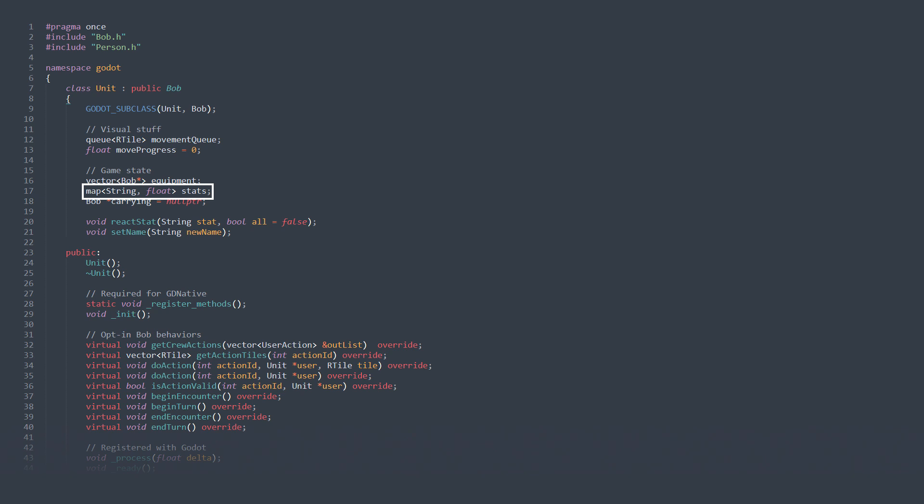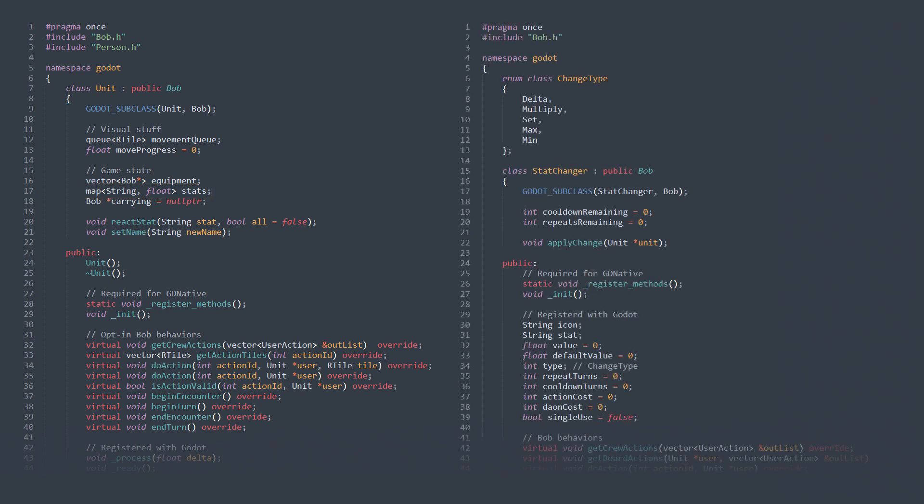I've also realized I can generalize the logic for a lot of different items into one StatChanger class. Just like with the Projectile Weapon class, where you can make a wide variety of weapons by just editing exposed fields, StatChanger exposes everything you need for cloaks, medkits, shields, and probably a lot more.